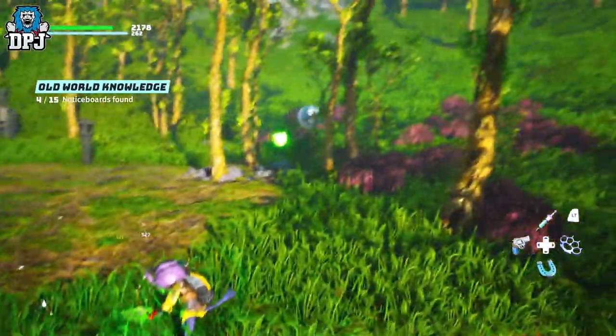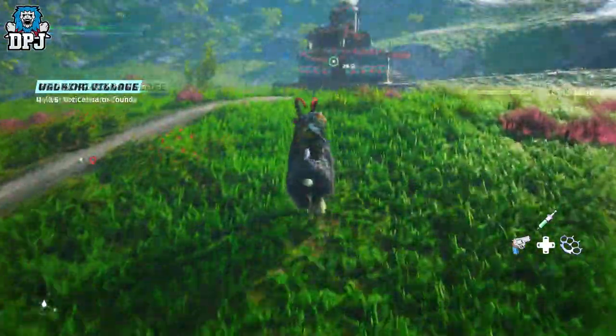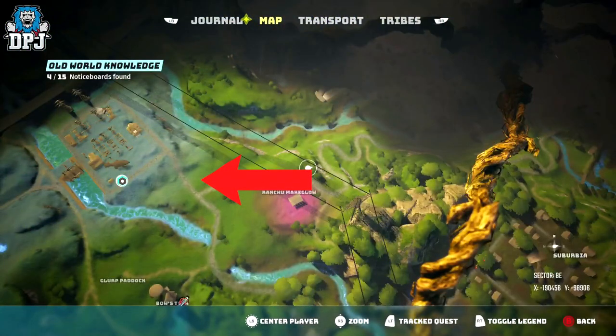The side quest in which you get this weapon is called the Walking Village, and it's triggered when you speak to Chubsa, who can be located here on the map. He's one of the only few NPCs found around here and you can't really miss him. What he requires you to do is find a certain carrot.